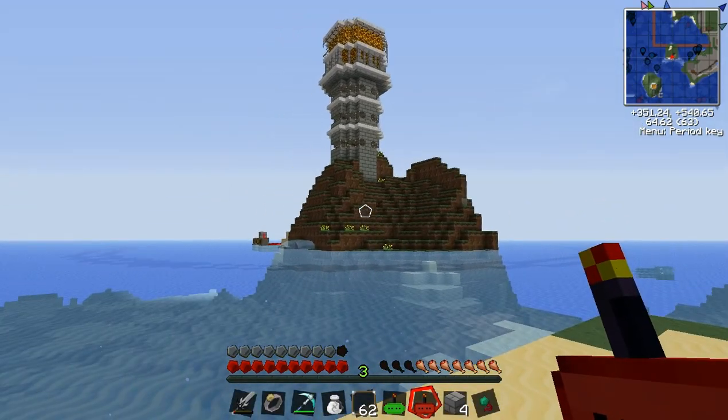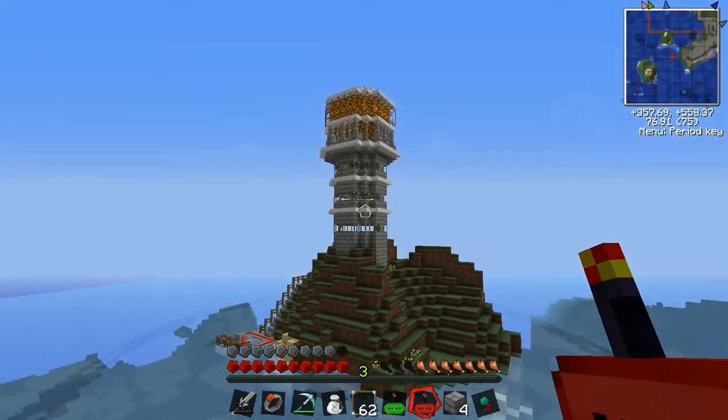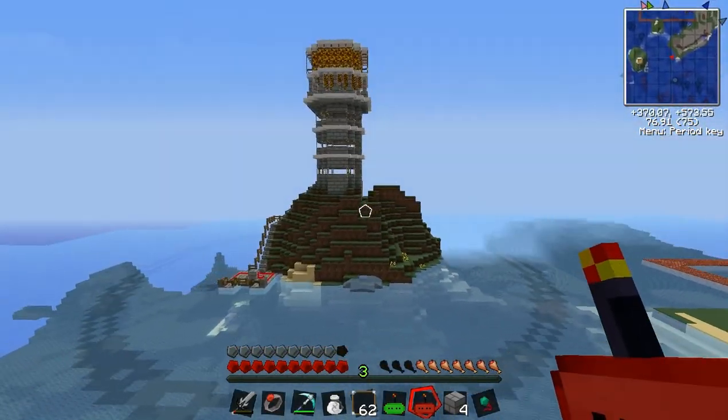Alright, so last time I was here, I forgot to actually show the lighthouse itself. All I did was show the insides and that it had a force field, so yeah. Here it is from the outside, and with the shield on.